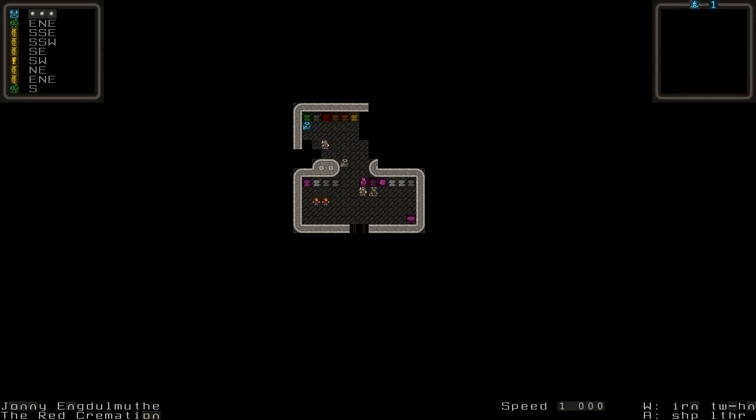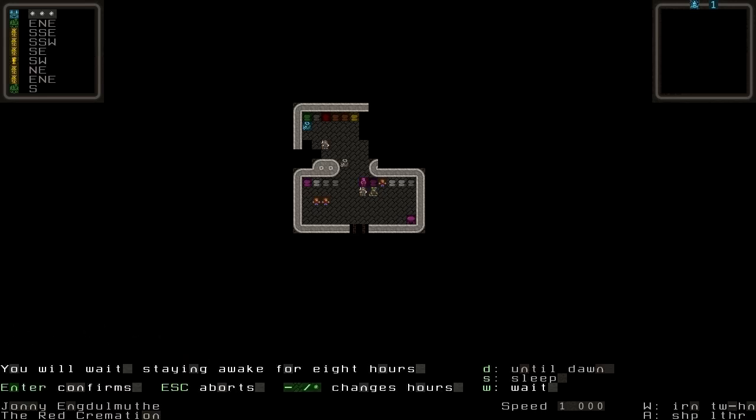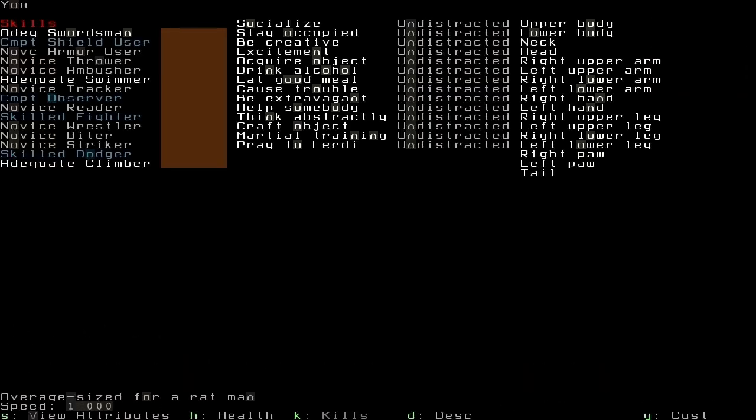We're going to be playing as a nice little rat man. We actually started off as a demigod, simply because rat men are pretty tiny creatures to say the least — they're half the size of dwarves.